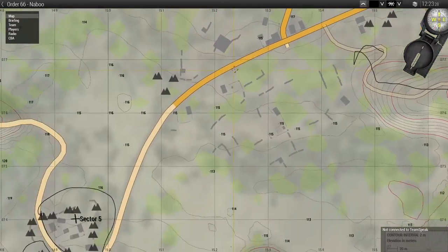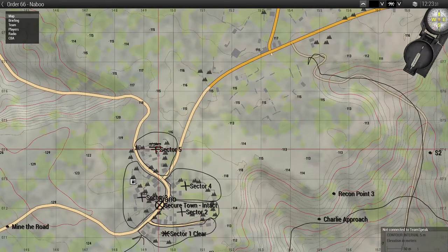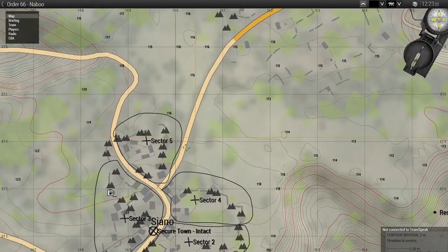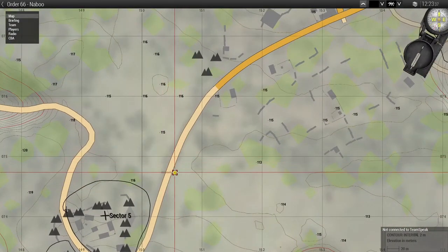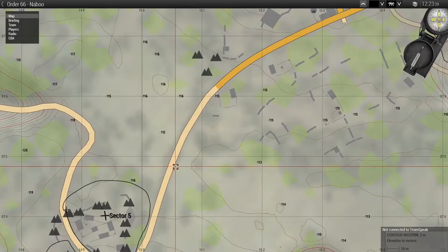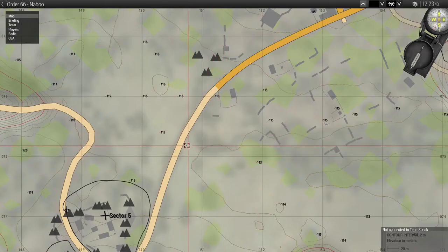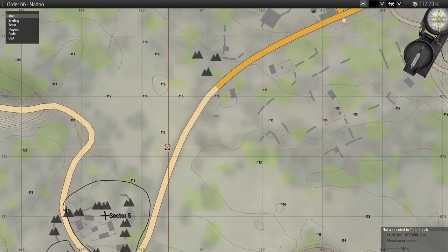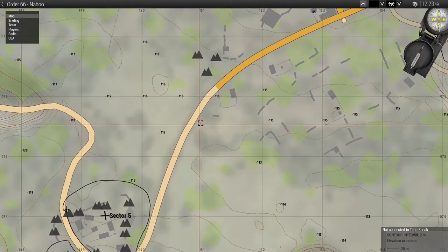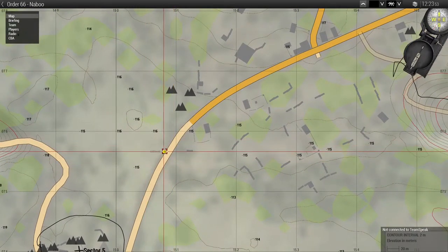Now we have an armored push to hit the next area. Armored units are deployed — we have a handful of APCs and two tanks. Phantom gets the two tanks, recon stays on foot with a light Humvee or Warthog-type vehicle, and Domino gets the two APCs.